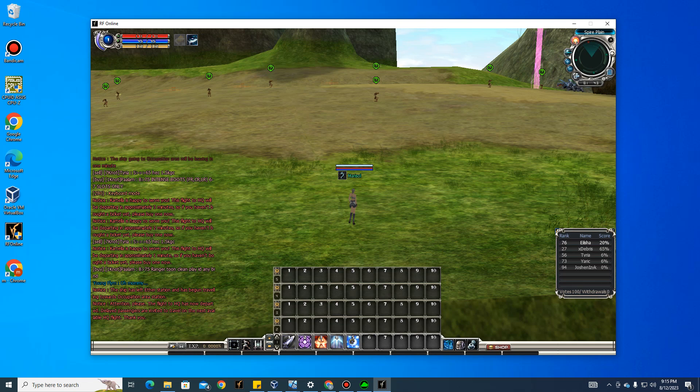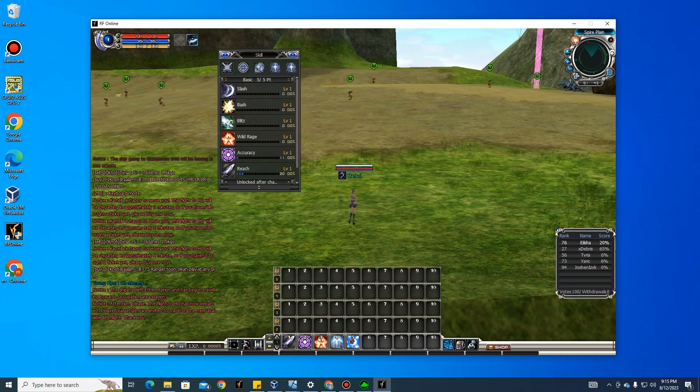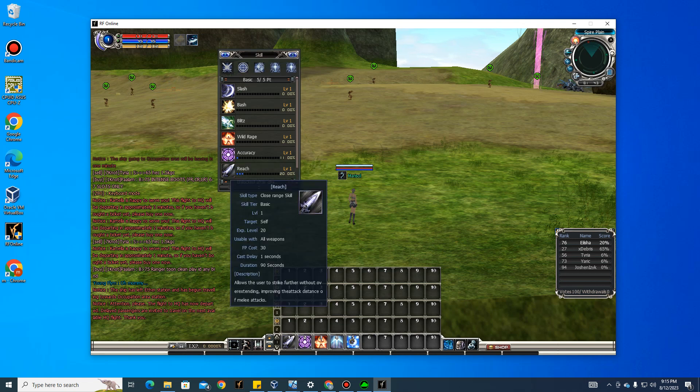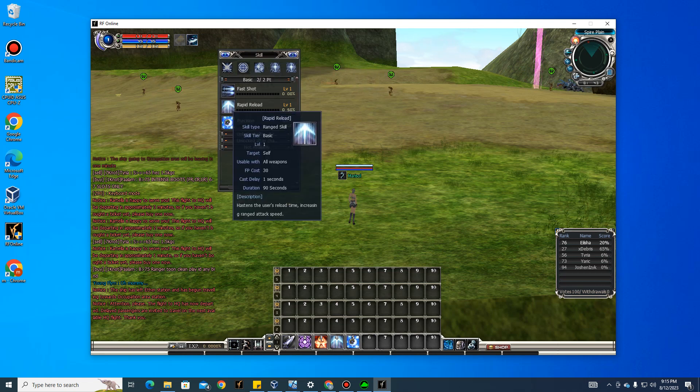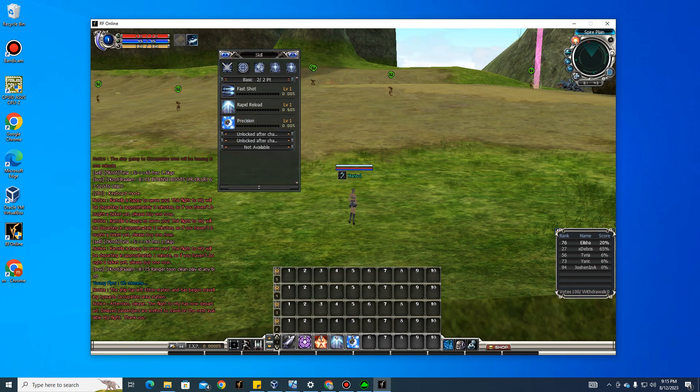We're going to temporarily use two skills — Accuracy Reach and Wild Rage — as melee buff examples, along with some ranger buffs. Place them in slots one through six. There are two input types you can use: keyboard mode and number mode. I prefer number mode because it's more responsive than F-keys.